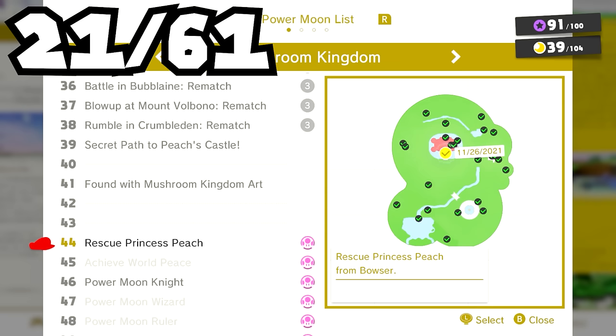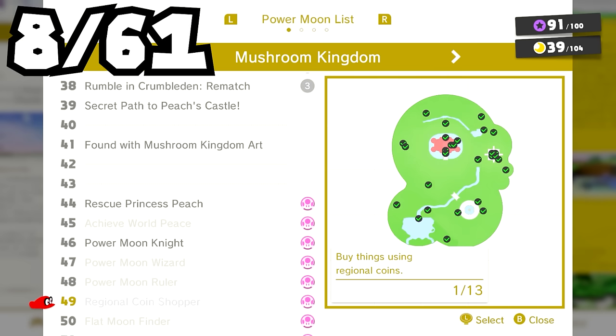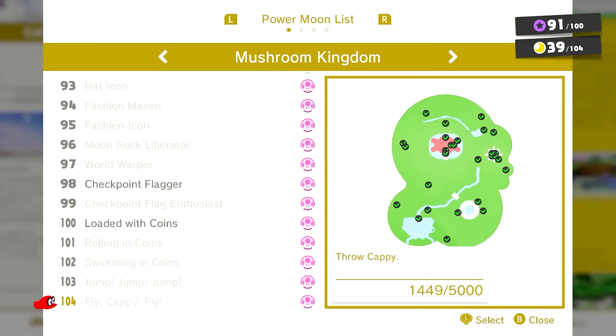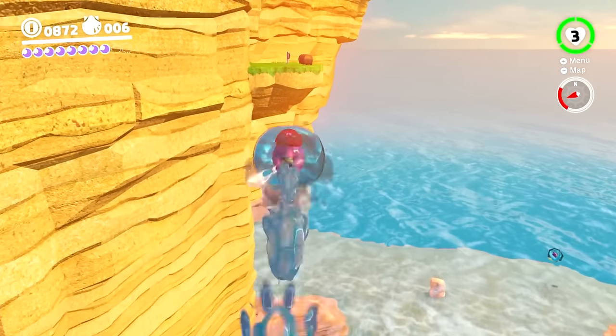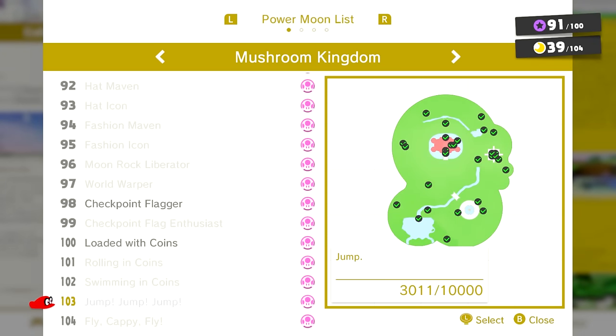Which of these Toadette achievements are not literally required to get 100%, excluding the achievements themselves? We can eliminate all of the moon-collecting ones, bringing us down to 22 already. Beating Bowser is required to complete the game at all, so that achievement is gone. Getting World Peace and opening Moon Rocks are required to get every moon. We can eliminate the captures, costumes, and souvenir achievements since those are 100% requirements. We can also remove the regional coin-shopper ones since we need to use every single one to collect all outfits and souvenirs. And we can remove the coin-counter ones since you need much more than 10,000 coins to buy all costumes in the game. That leaves us with only 5 moons that can even be considered challenge moons.